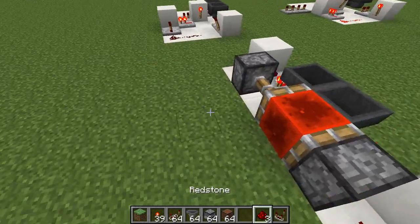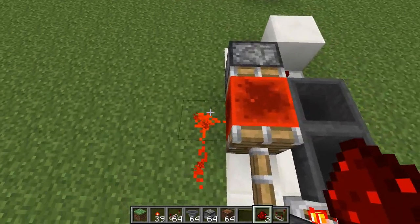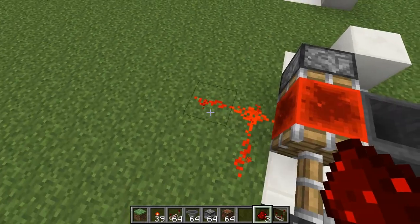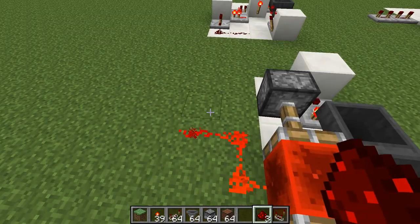Something neat with the piston version: if you run wire across both blocks, you can pick up the half-cycle timing, making it twice as precise. Instead of every item counting for seven ticks, each item counts for 3.5 ticks. That does reduce the maximum timing by half, so keep that in mind.